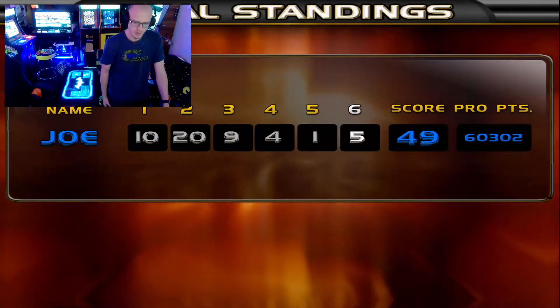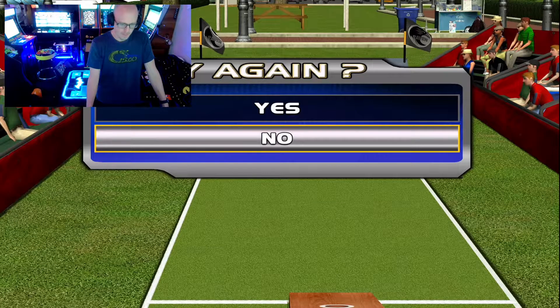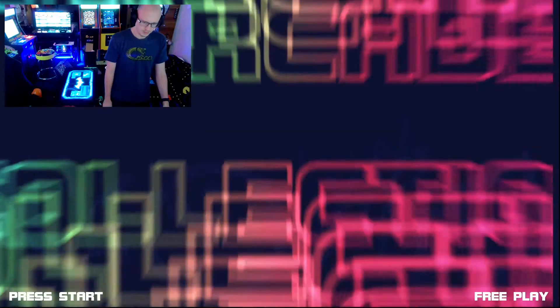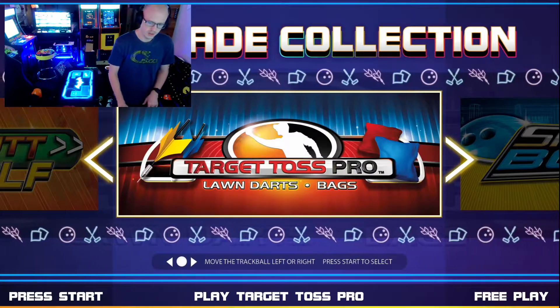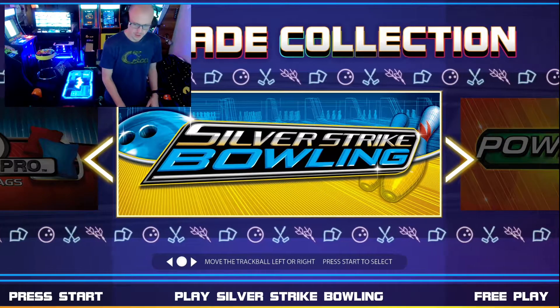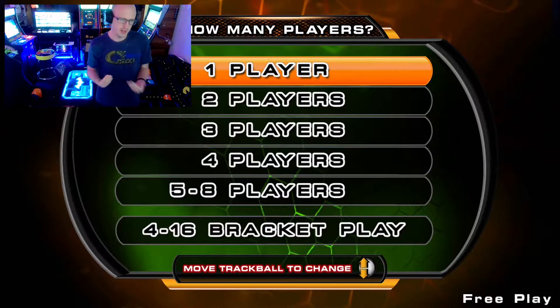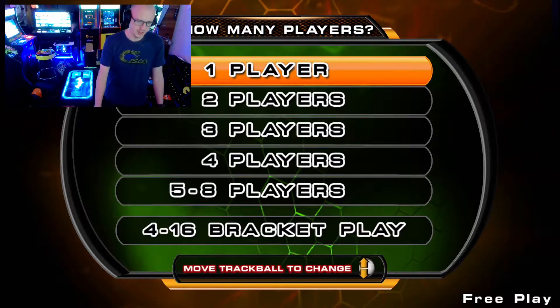That game ends at 49. Good game. We'll say no, and now we're back at the menu. So there was Target Toss Pro. Let's go to Power Putt, just because technically Silver Strike Bowling was already 1080p60 before.